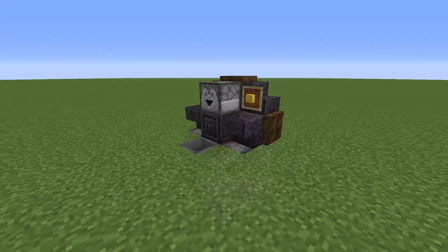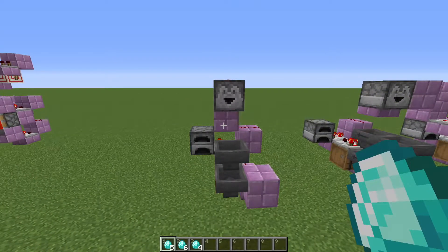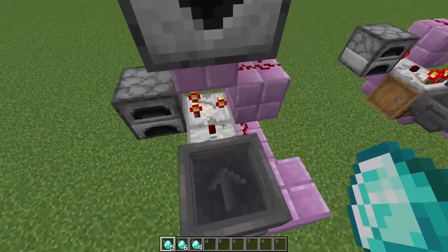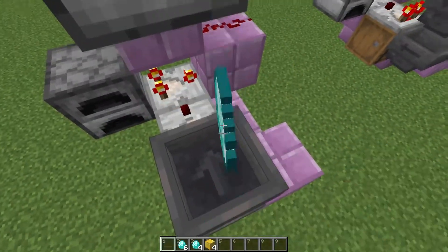And in case you're missing some, I'll show you how to make some improvements to this design to add them back. For a quick showcase, here we have the basic design that gives you one item for each item you throw in, while still accepting only your desired item as the payment.